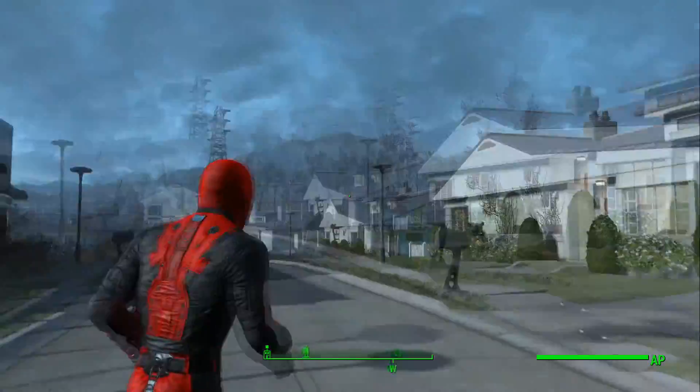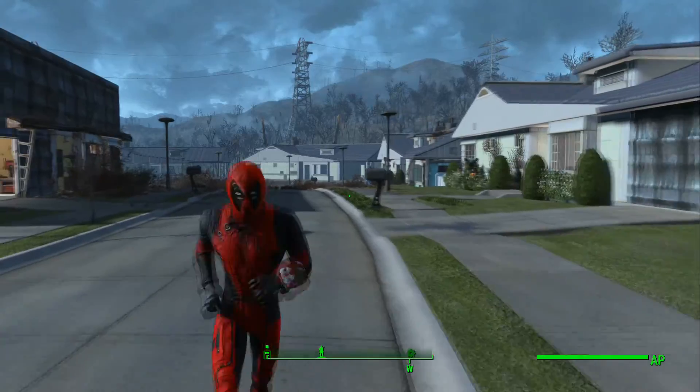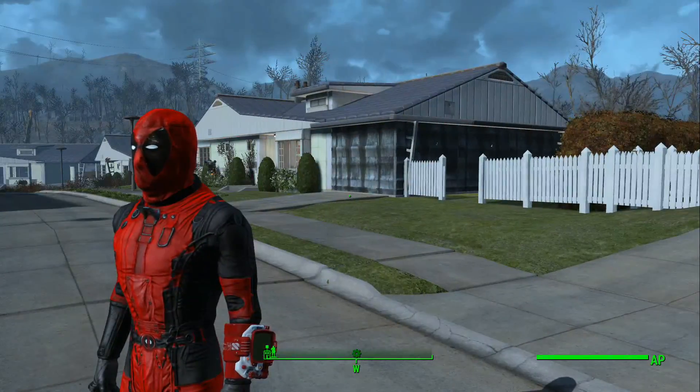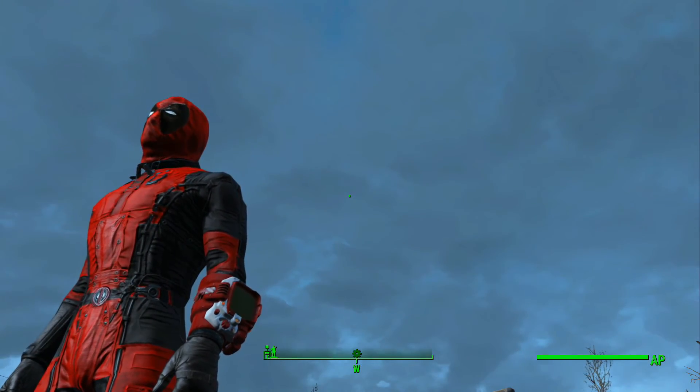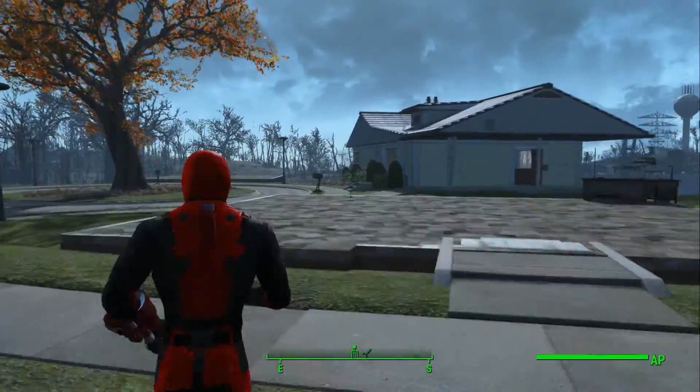You can now get custom Deadpool armor in the game. It's made from Brotherhood of Steel armor, as you can probably see from the shape of it on the front, and I've combined it with the Nuka-Cola Pip-Boy just because the colors match up quite nicely rather than having a big green thing there.